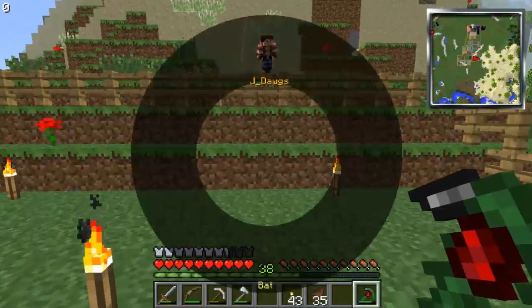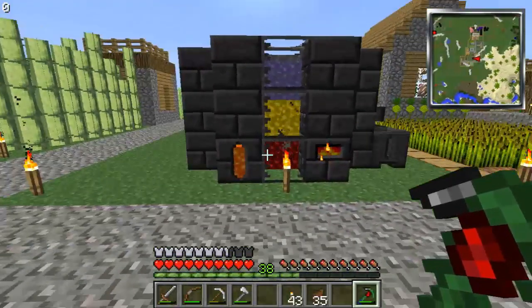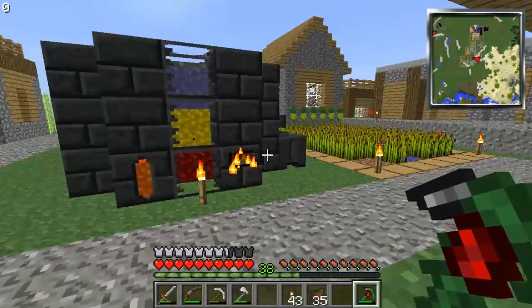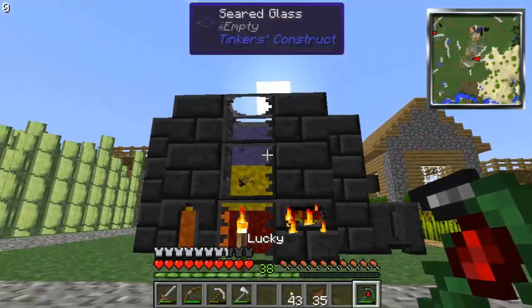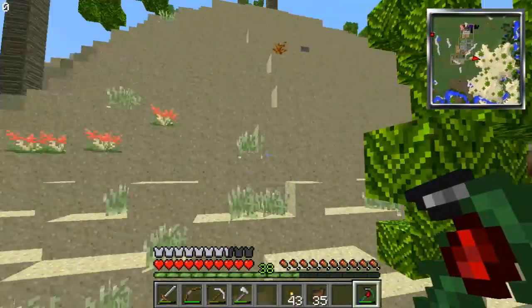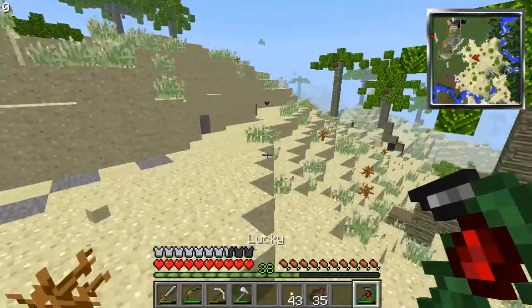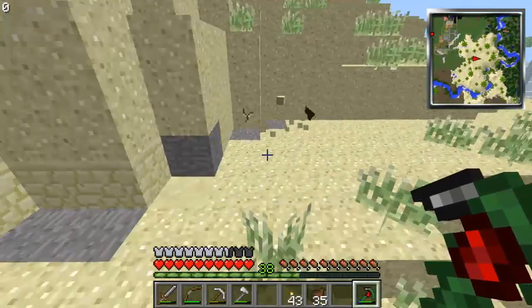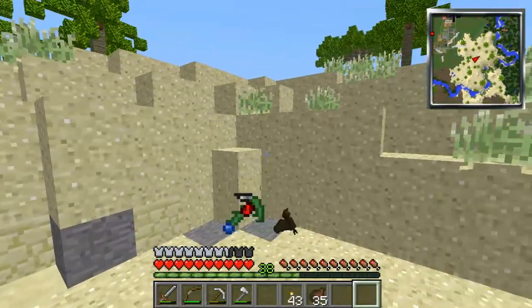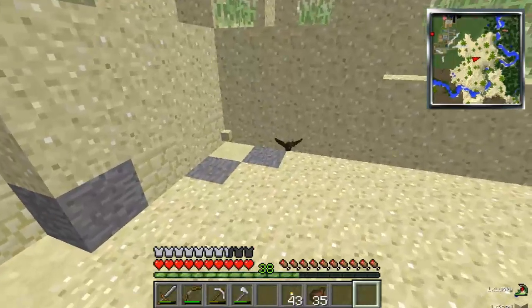I'm going to get in bat form here real quick so I can go drop this off to Wish. I want to make sure that we cook all of our ores in here. It's getting pretty full already, so we're going to have to lay off on melting things down and start making blocks out of it. There's your pick, it's right next to you. Got it? Yep.